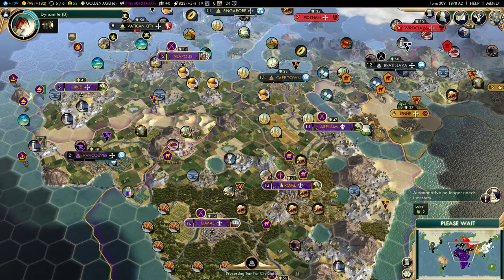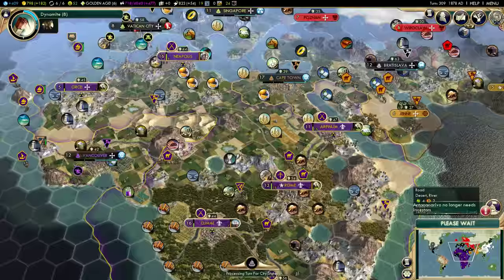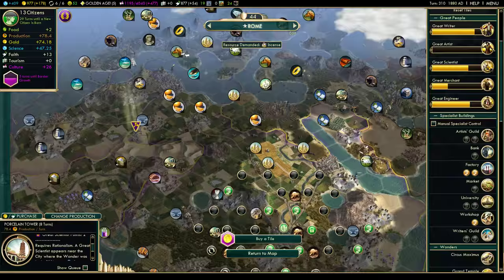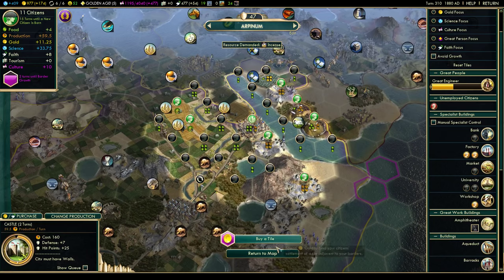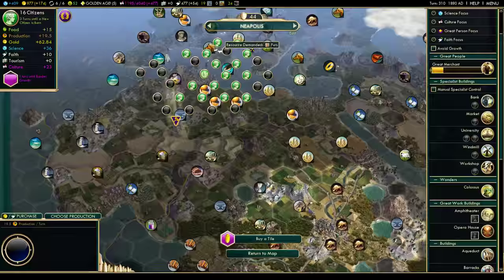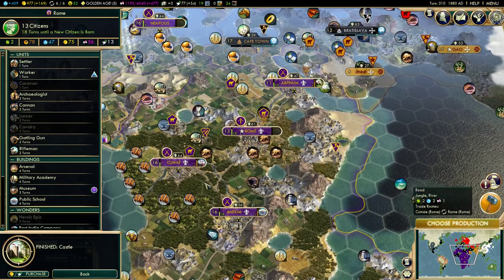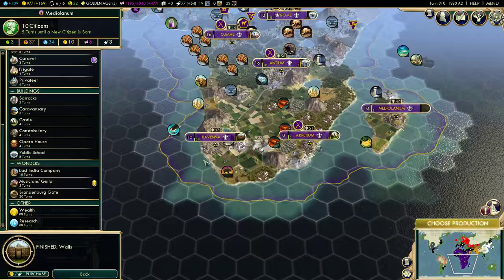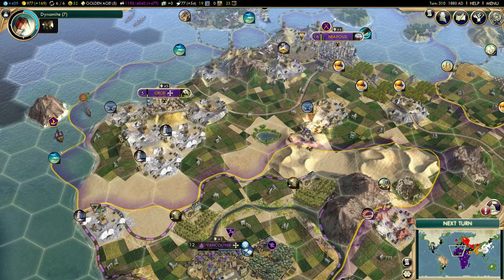We have enough faith to purchase a couple of Inquisitors and send them to Neapolis and Kume. I'm going to do a couple of Inquisitors. We'll have one in Rome and send them to Neapolis. Also, let's do a factory in Neapolis, walls in Ravenna, and a castle in Mediolanum. There's a method to my madness building all these castles — just stay tuned.